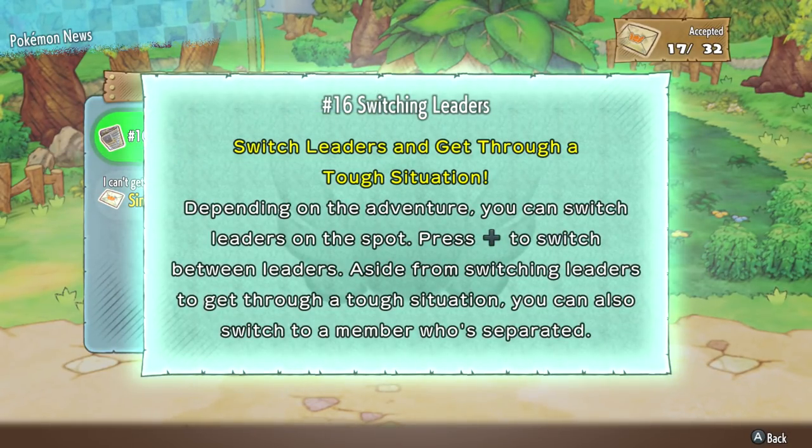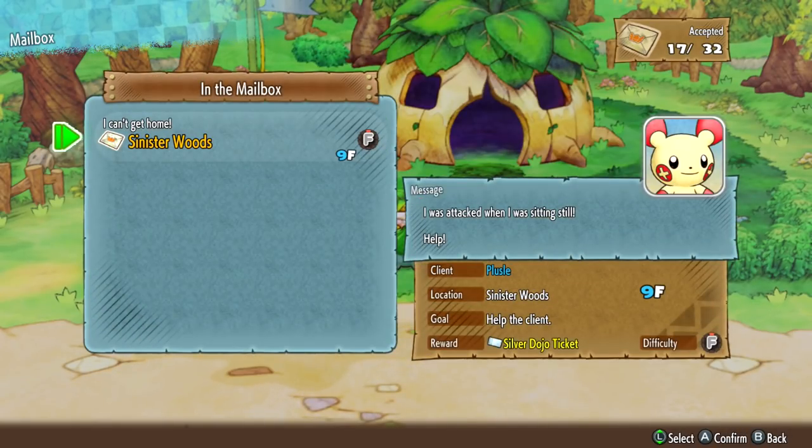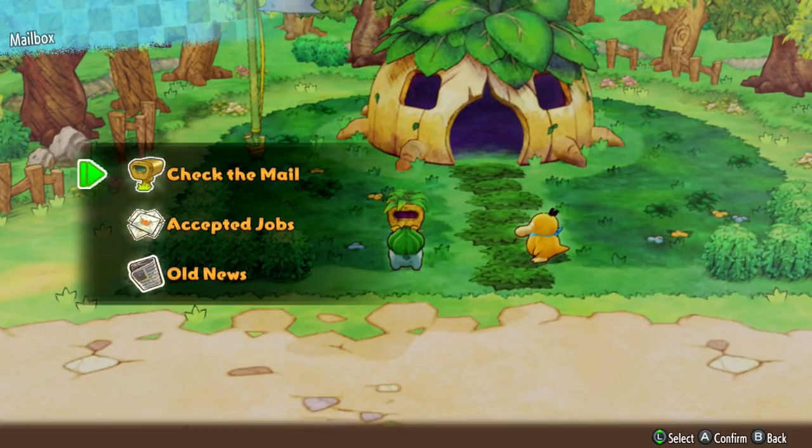Number 16: Switching Leaders. Switch leaders and get through a tough situation. Depending on the adventure, you can switch leaders on the spot — press Plus to switch between leaders. Aside from switching leaders to get through a tough situation, you can also switch to a member who's separated. And then finally, there's a request — 'I can't get home, Sinister Woods' — we'll help you out.